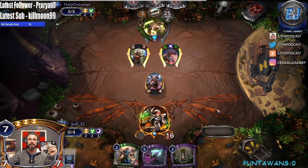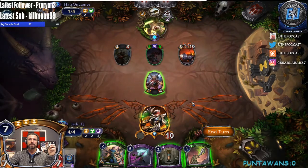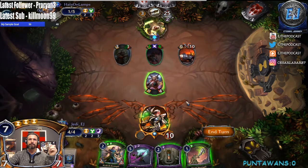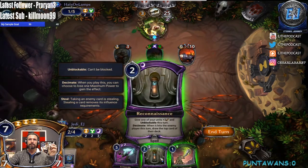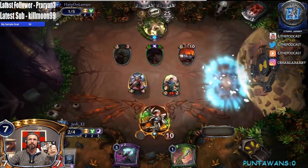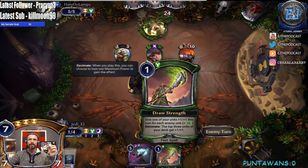I guess we just take the six here. We'll probably Reconnaissance. Need to break that weapon. Power — just the way we planned it out, look at that! Now we're gonna get to block here, gain some life.